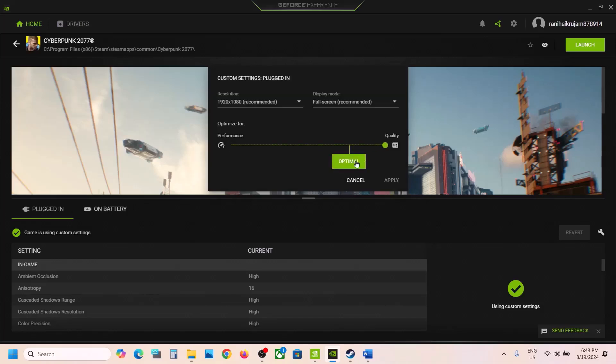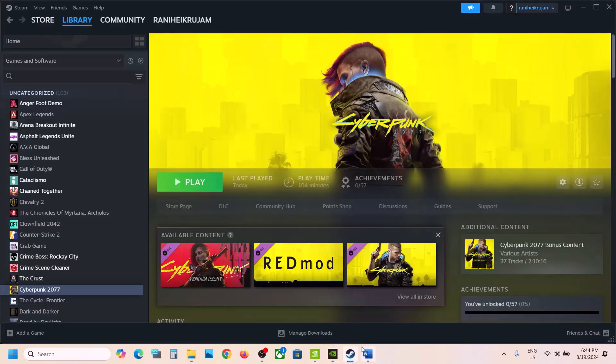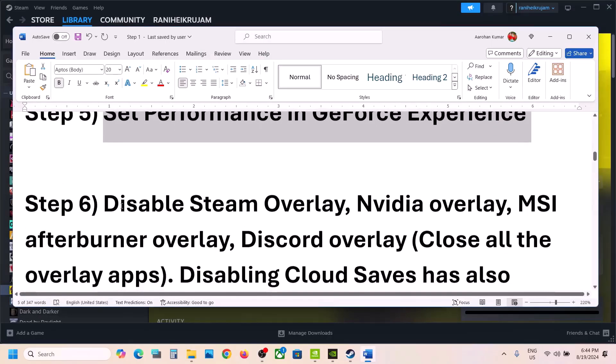Do this for both Plugged In and Battery modes. In my case it is set to Quality — drag it to Performance, hit Apply. Then go to On Battery and drag it to Performance as well, hit Apply, then launch the game and check.